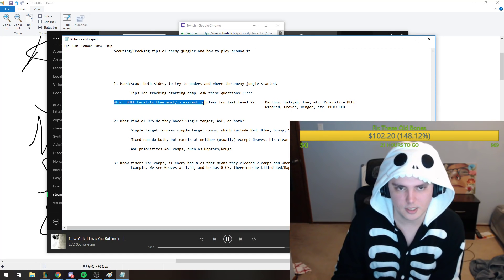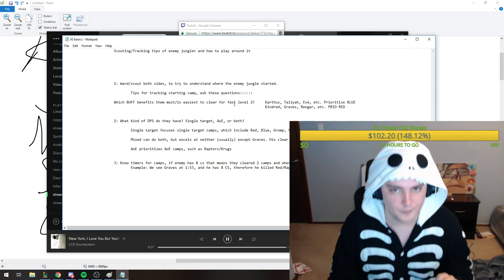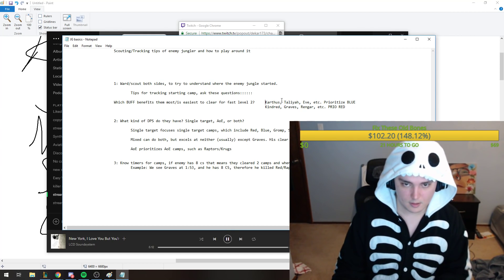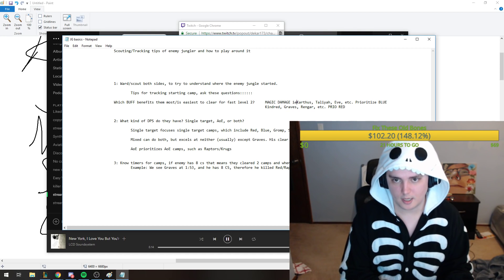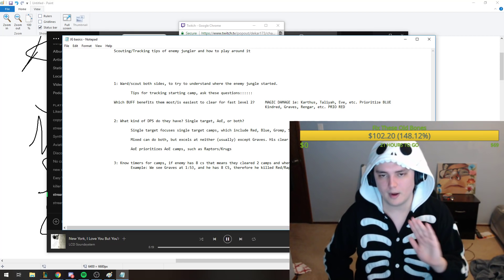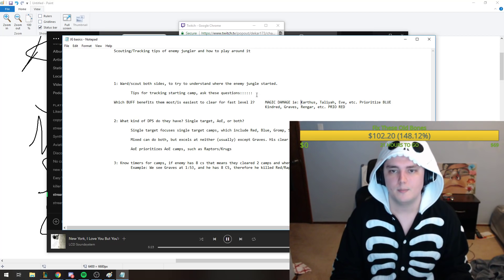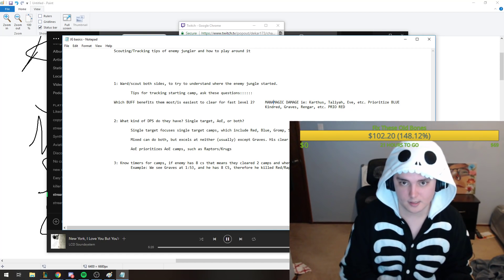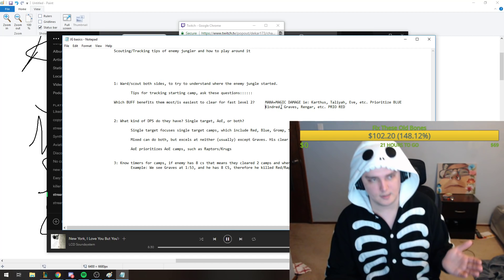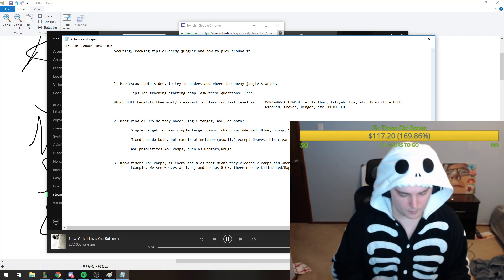Next, figure out which buff benefits the enemy most or is easiest to clear for a fast level two. If they have magic damage — Karthus, Taliyah, Evelynn — they prioritize blue buff, usually starting there because mana is important plus their spells deal magic damage. They want the 10% CDR from blue so they can spam spells more.